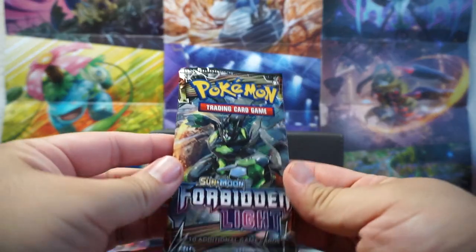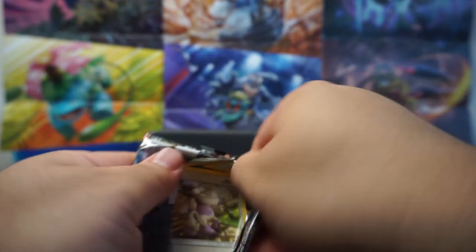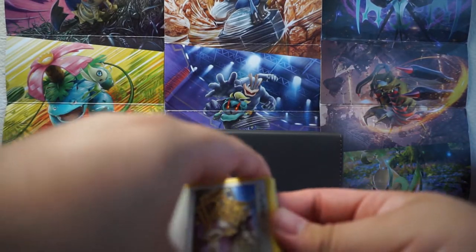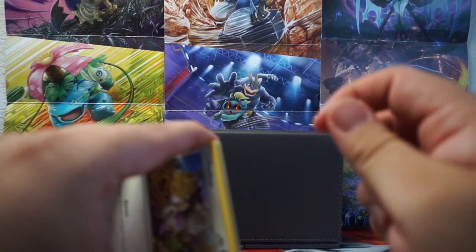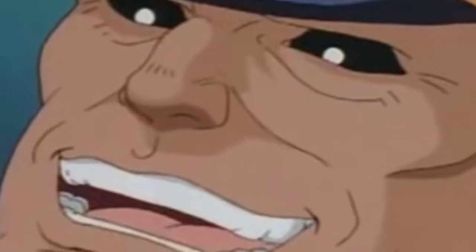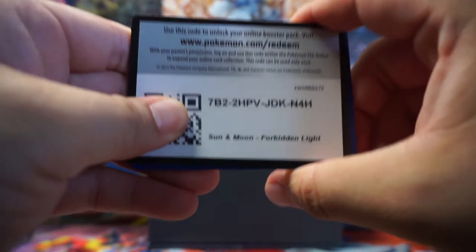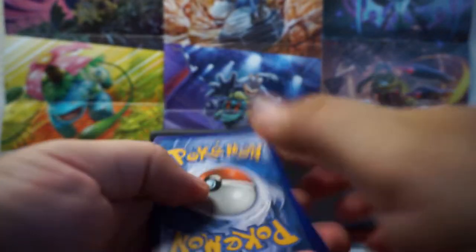We're going to be starting off with these Forbidden Light packs. Unified Minds is just a week away — I think it comes out this Friday. These are flip. It's actually really close, and I'm definitely excited.